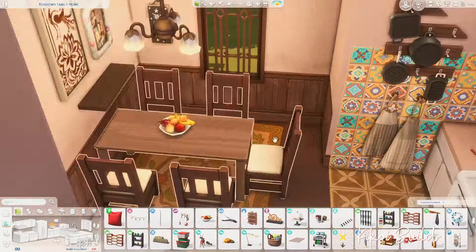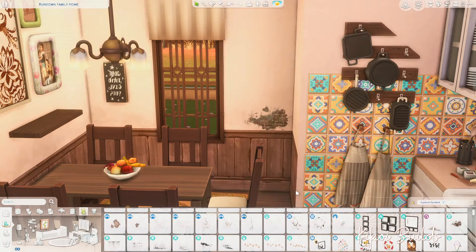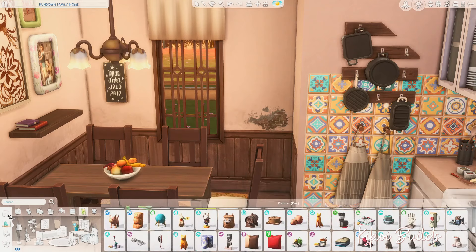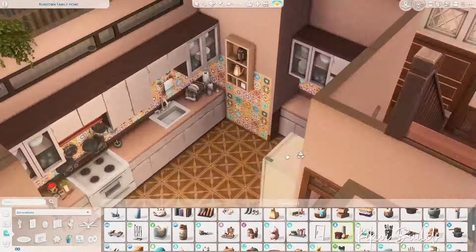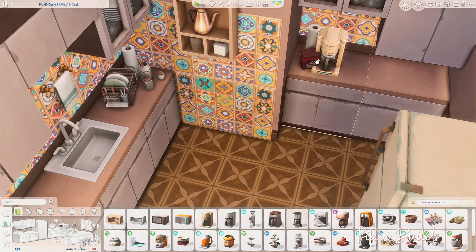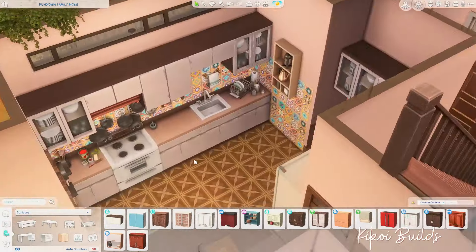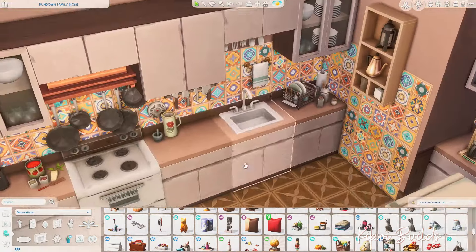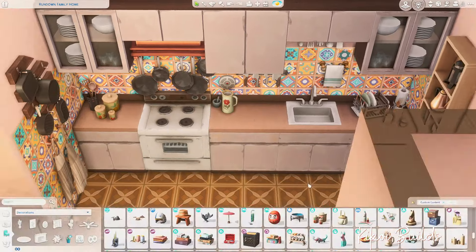I'm using the 'Counter as World Wet Shelf' mod that you've seen me use before — using the counters as a height holder so I can place clutter where it needs to go without it blocking Sims from being able to use the counter and cook. I love these little wall decorations where you can see the ripped wallpaper and the brick underneath — they bring out so much character in a build.